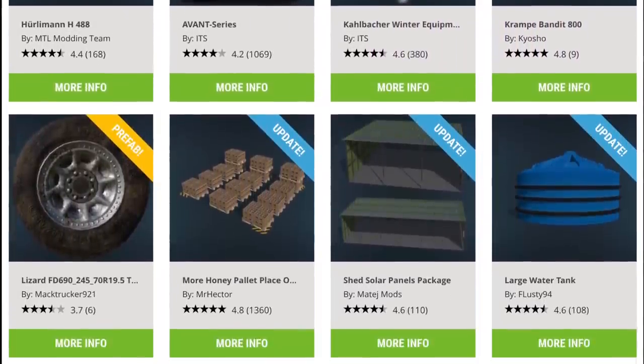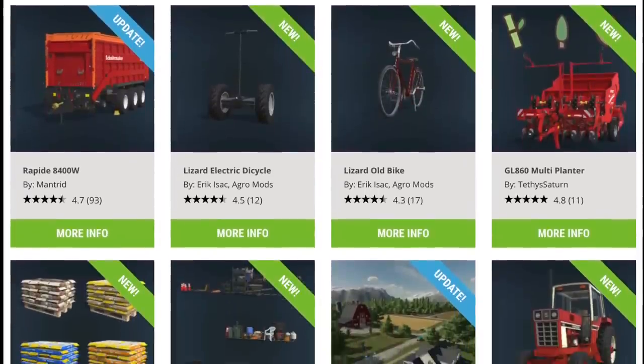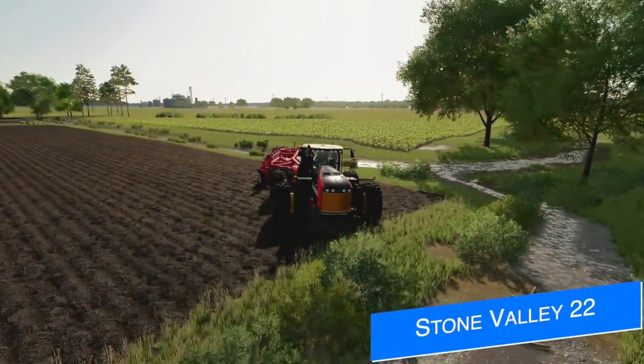Today's releases include the International 86, the Versatile Delta Track Pack, Old Bike, and of course the Segway. I've already made a video showing all these off and you can find that linked in the first pinned comment and the description below. Jumping into mod news, let's start with Lancey Boy and his map Stone Valley 22.